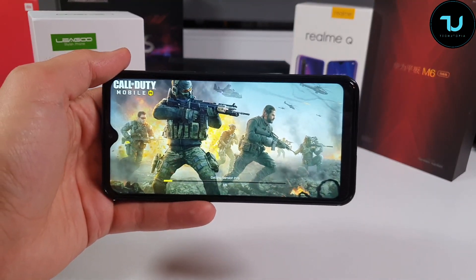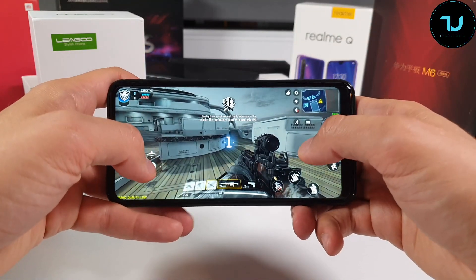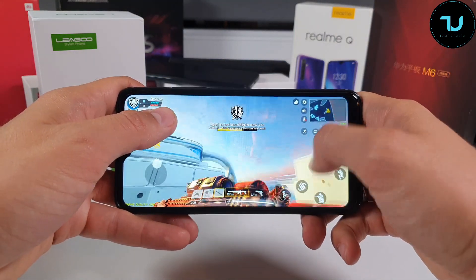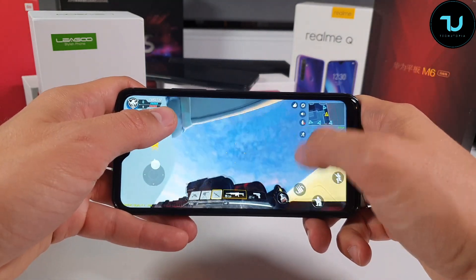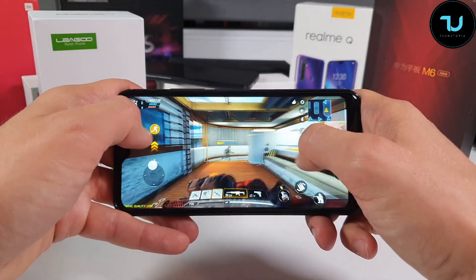We're going to test Call of Duty on the Lego S11. This is on lowest graphics and high frame rate. The screen sensitivity is really good, bro. I don't have to drag so much — just drag a little bit and it will aim really quick. So that's a good thing.